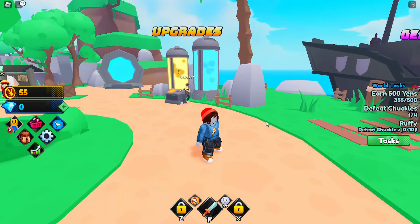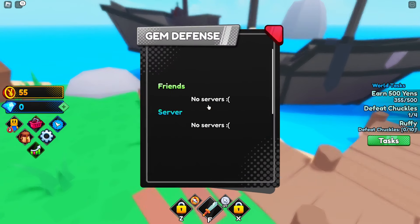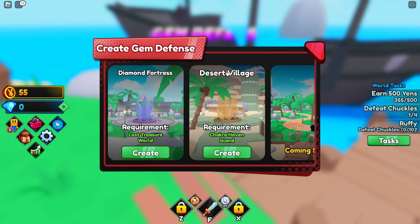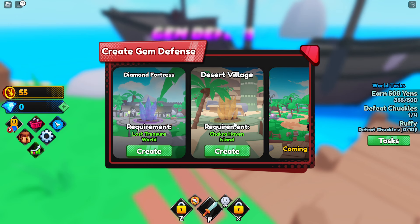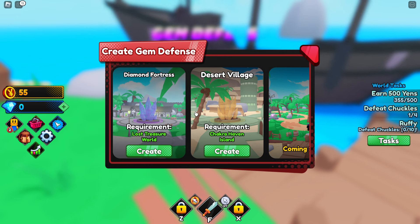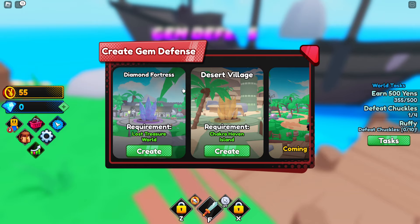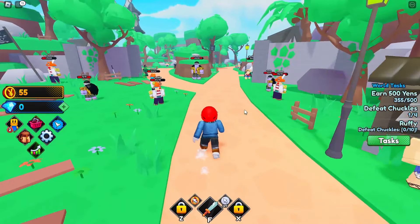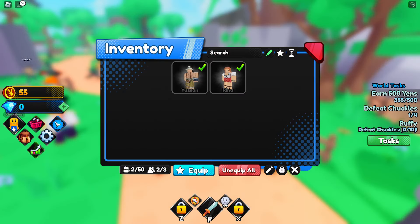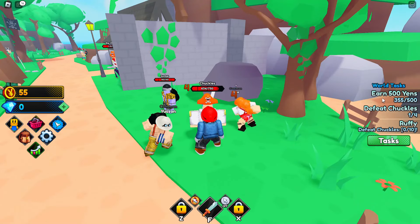We'll come back to upgrades when we have more gems. There's also a gem defense mode over here - I think it's a protect-the-crystal game mode. Currently there are two worlds: Diamond Fortress and Desert Village, which is probably a harder version. To have any chance of winning we'll need a pretty OP team, so let's equip our heroes first.